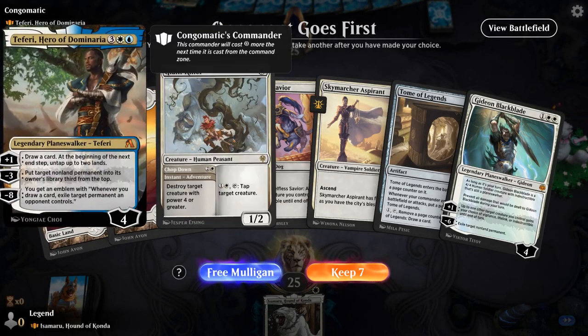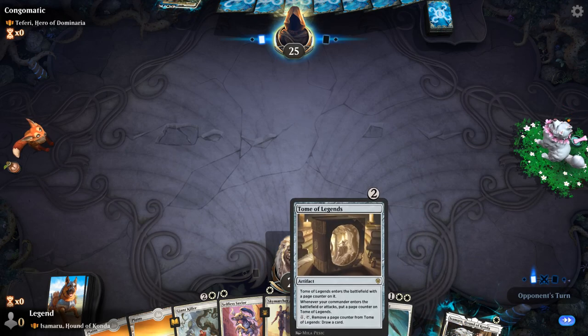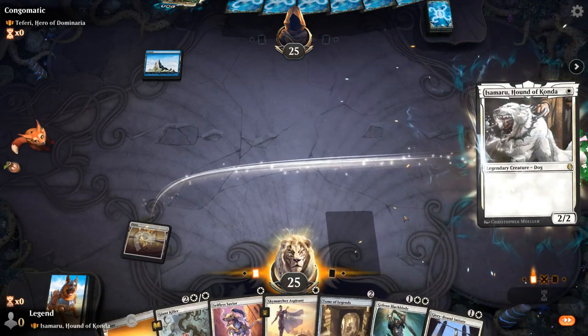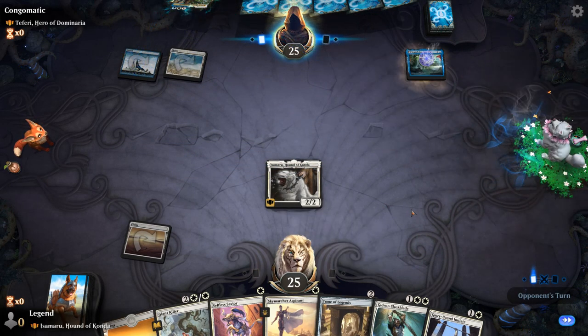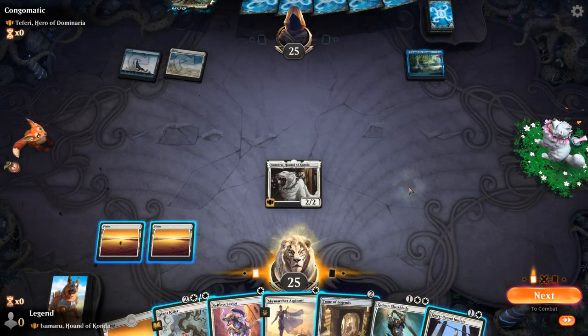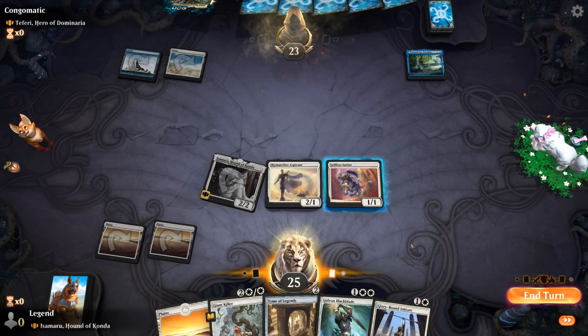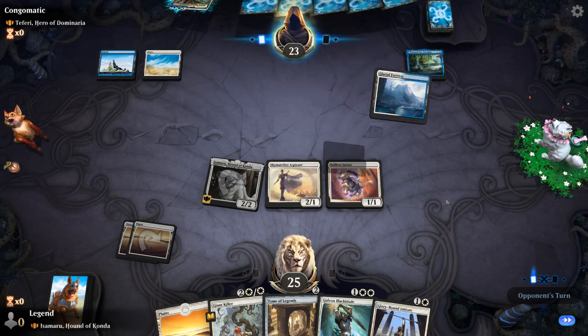We're on the draw facing Teferi, Hero of Dominaria. The hand seems okay — could use a third land for Gideon and to sink mana into Tome of Legends. For now, it's probably fine to just play Isamaru. On turn two, I can go double one-drop or maybe play the Initiate. I'll go with double one-drop — that way if we draw an Anthem effect next turn it's more effective with more creatures, and a single removal spell from the opponent is less effective. Next turn we can play Gideon, which lines up well against any four-mana sweeper.